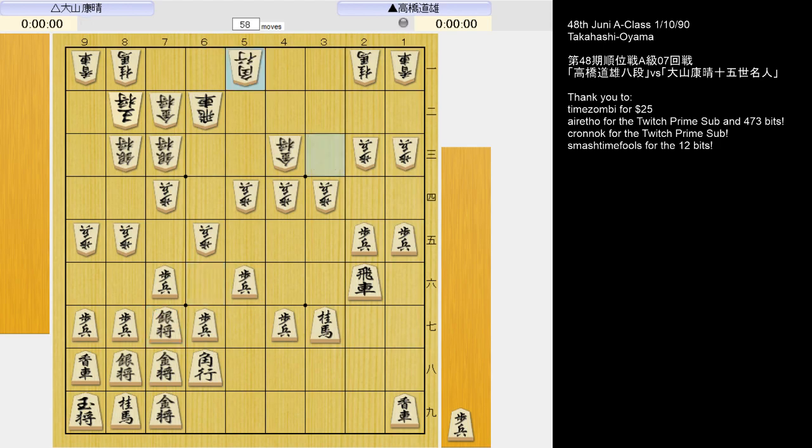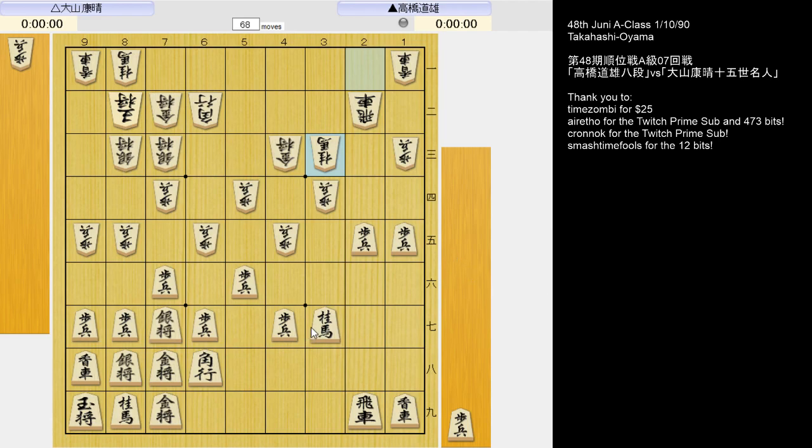Preparing to reposition the bishop to a more active square. Pinning the bishop. Aiming at the rook. Notice it took a lot more effort on the part of Furibisha to get his attacking knight into play compared with Black's right side knight.